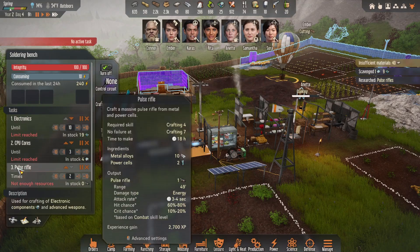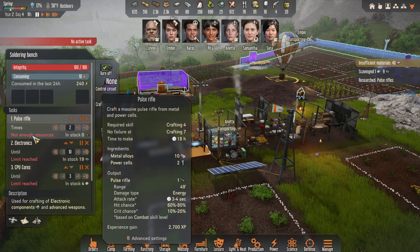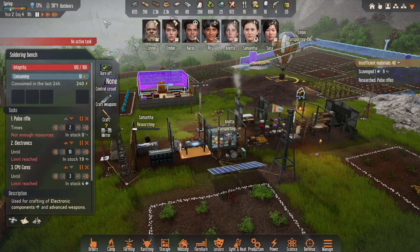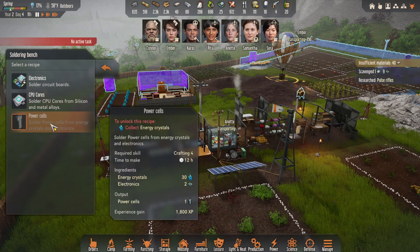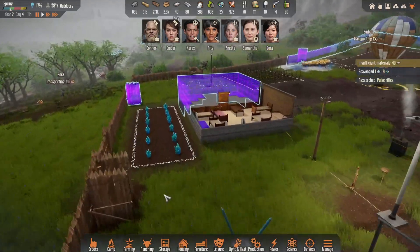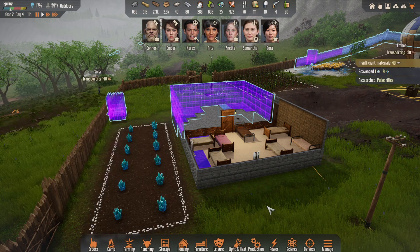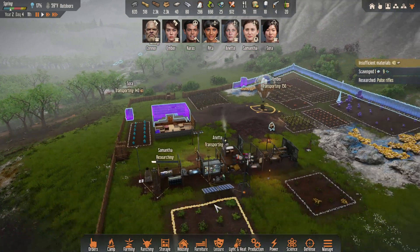They're way down here — let's bring them up to the top. Not enough resources. What are we missing? Ten metal alloys and two power cells. So maybe we need to make power cells or somehow get them — looks like we have one. Can we make power cells? I think we can, but we need energy crystals for it. So until the energy crystals we are growing are done — and that's not gonna happen anytime soon — I guess we wait. We don't get to have the fancy pulse rifles.